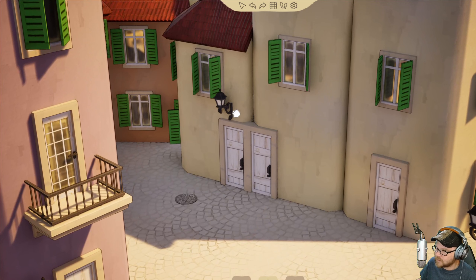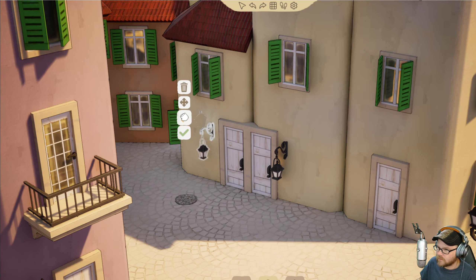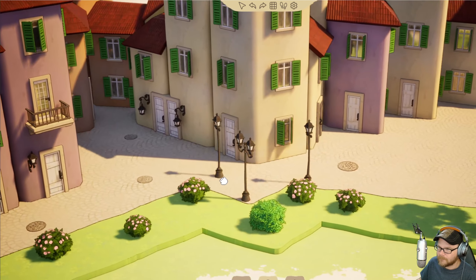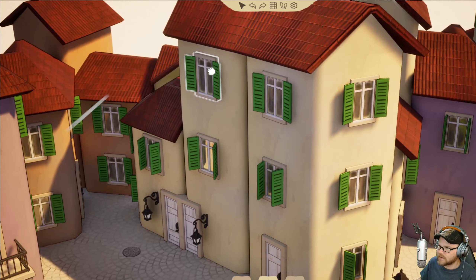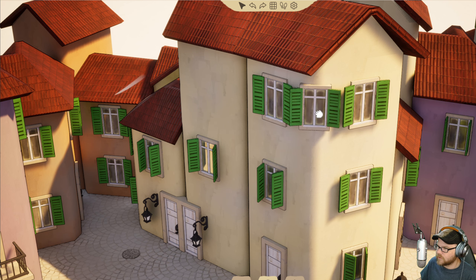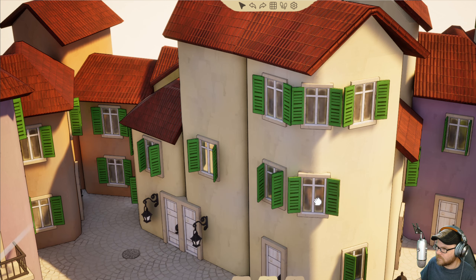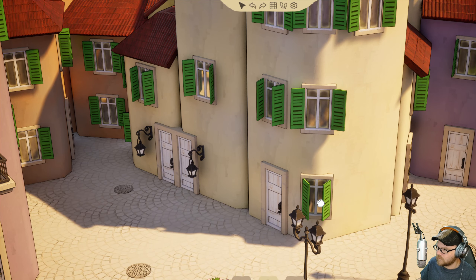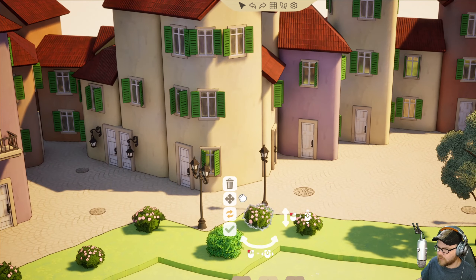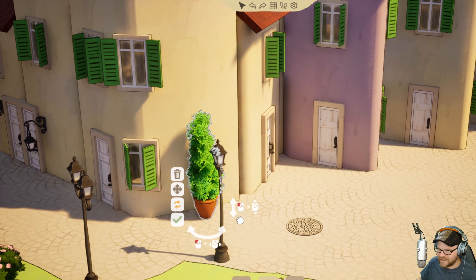We need some lights over here. This is crafty time — do some hangy-down lights. Oh, it works! We need something right here. Let's try to combine... Nope. We can do things on the corner instead. And we'll put something like a big bush over here — oh, it turns into a potted plant! That's the game: finding out what things turn into, I think, more than anything else.